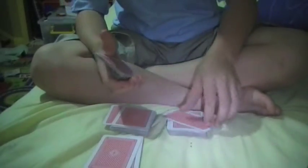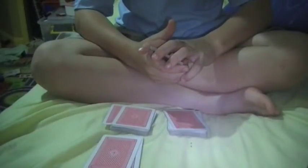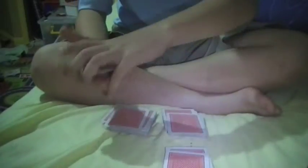Grab three cards off the top and put them on the bottom, then grab three cards off the top, put them on the bottom, then grab three more cards and place them on the piles. Sorry, I kind of lost count there.